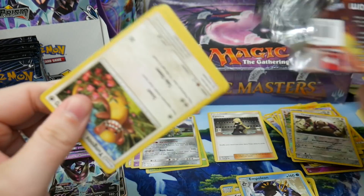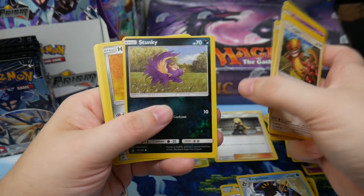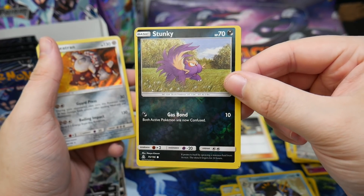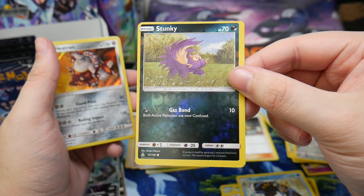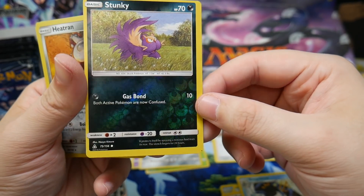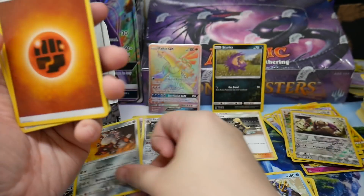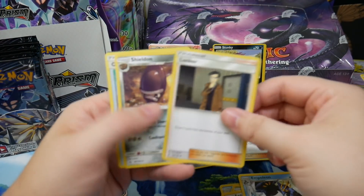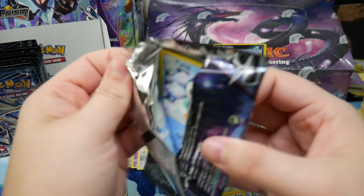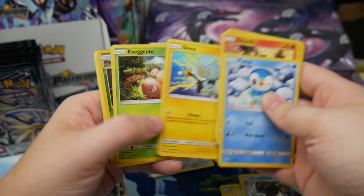Totally rambling and drawing a blank at the same time. Holy crap — look at that! We got a huge off-center card. We can see the print dot right there. We got a Heat Rotom holo — and that was a crazy off-center pull.